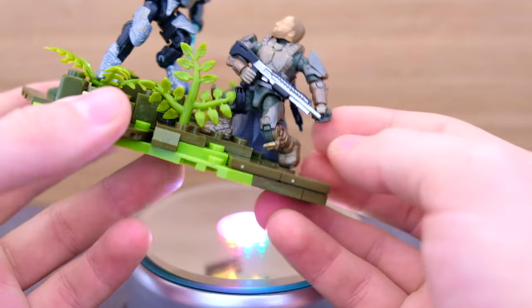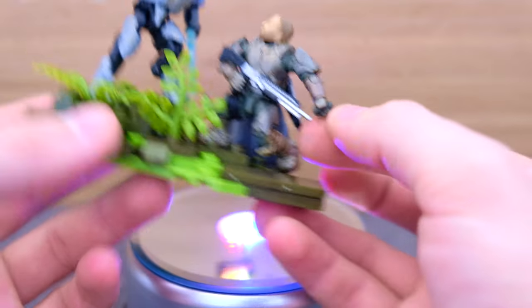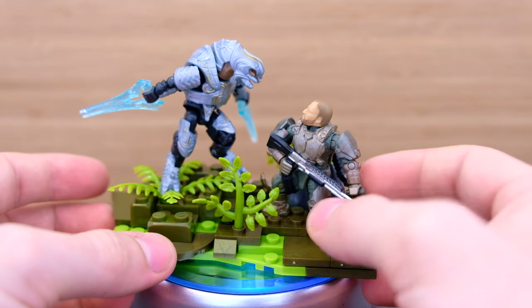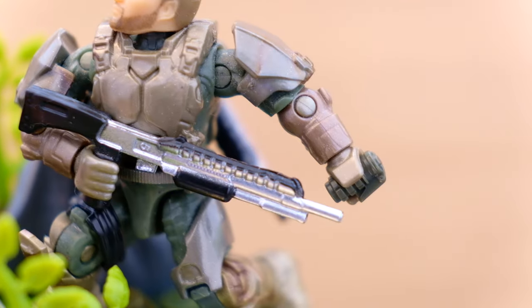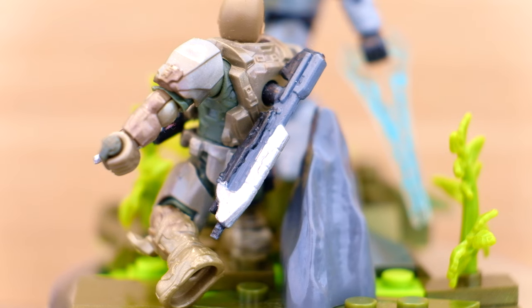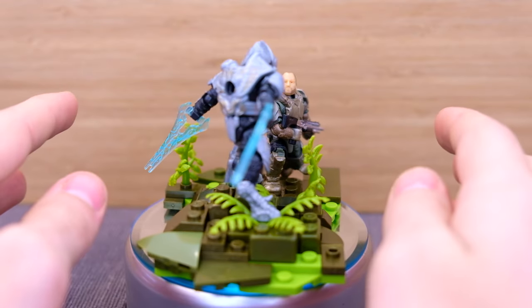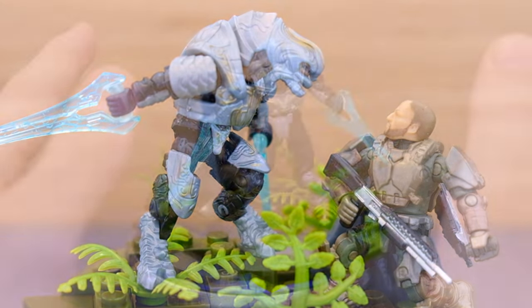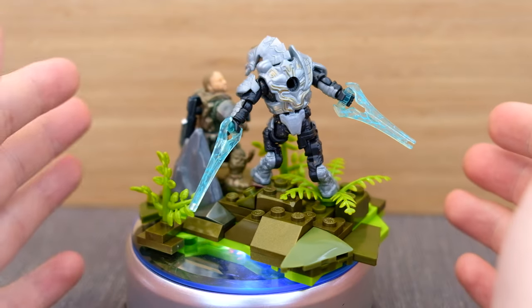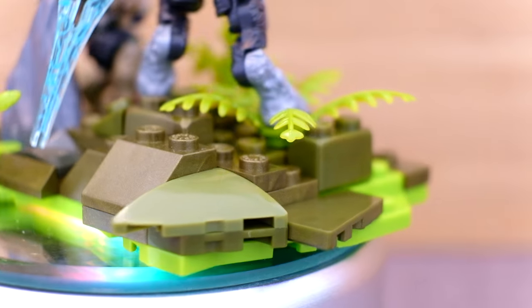I added a little flash grenade here. My thoughts behind this is Forge is engaged with this Elite — he doesn't want to appear timid, he's trying to scale him up, but behind the shotgun he's concealing this flashbang, so at the last moment he might throw it down to try and take advantage of the battlefield. I think a great showdown is about to happen. That's also the thing with dioramas: your figures don't always have to be fighting; they could be scaling each other up for a fight.